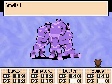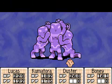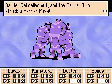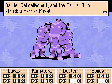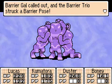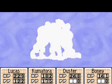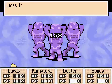If you sniff with Boney — which this was not a good time to sniff — one of the three Barrier Trio will call out. If Barrier Man calls out, their weakness will be Fire. If Gal calls out like she did, their weakness will be Ice. And if Dude calls out, it'll be Thunder. So I made the right choice by using PK Freeze, because that's their weakness.